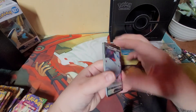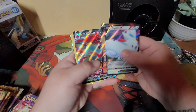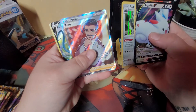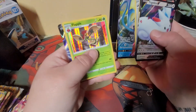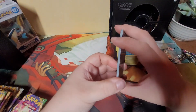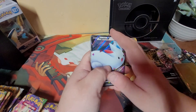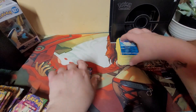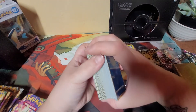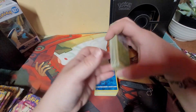I'm going to get these in their sleeves and put them away. We've got Togekiss V, Talonflame V - that's always a really cool card - Orbeetle VMAX, Magearna, Aggron, Creepy Guy, and Inteleon which is my favorite pull of the day - not going to lie. Flapple and Tapu Koko. Which is cool because I think I pulled two other Tapu cards recently. These boxes are super cool - if you can find them, I suggest you try to get one because they're really sick. I'm just happy to have them in our collection. They were expensive, definitely, but worth it in my opinion.